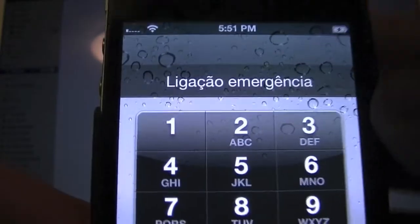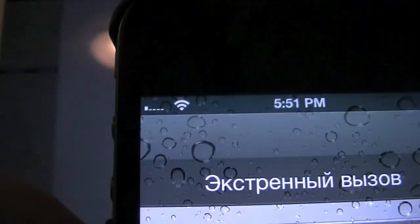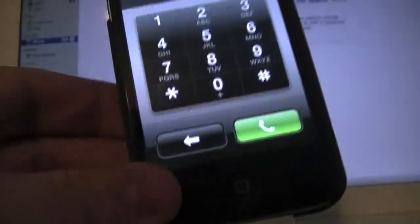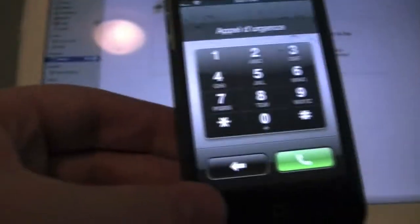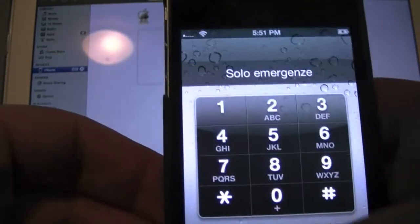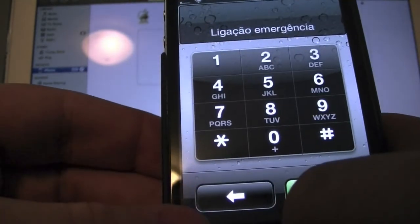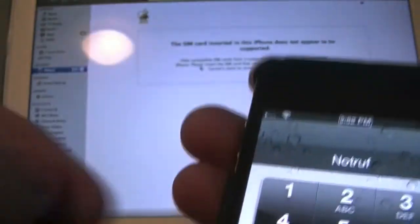Don't worry, at this point you're not going to make any emergency calls. Even if you were, you are not going to have service. What you're going to want to do is triple click the home button. Go up to the time. You're just going to click on the time. Take your three fingers and drag down — you're going to be in Notification Center.